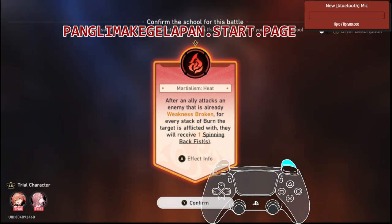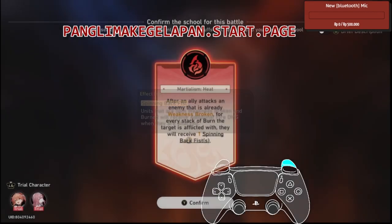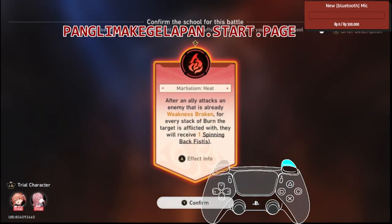That was a fire element. After an ally attacks an enemy that is only weakness broken, for every stack of burn the target is inflicted with, they will receive one spinning backfire. Units that are both wings broken and burned will receive additional fire damage when they are attacked.